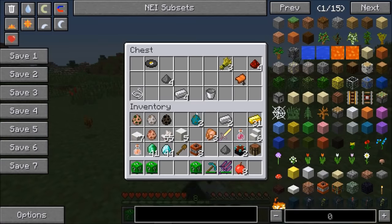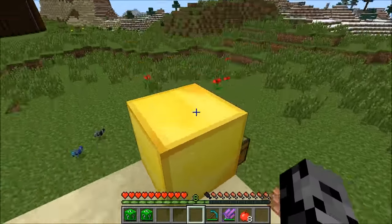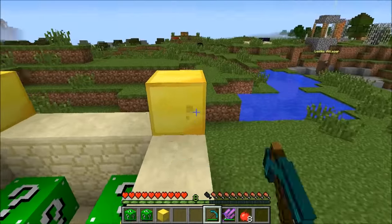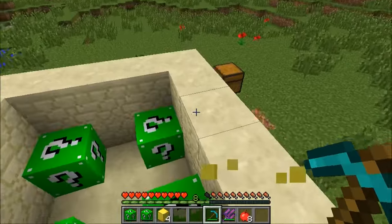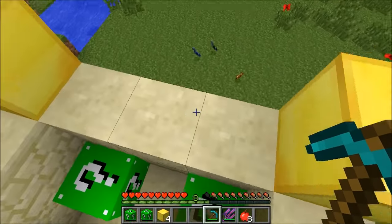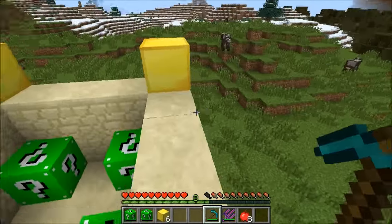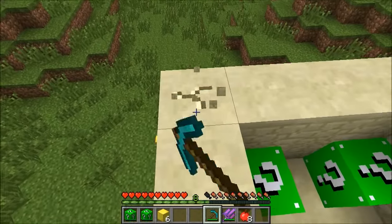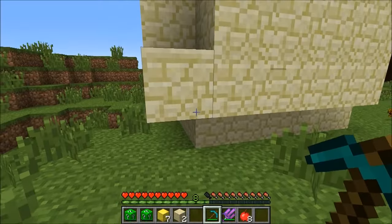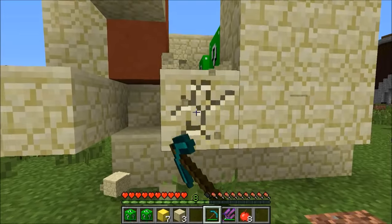I got my super unlucky blocks all to 100 luck! Horse armor, chest with a saddle, some iron ingots. I bought the lucky potion from the villager too! I got more lucky blocks and the tower - I'll probably die this time. I got a tower in a tower again - unbelievable! I don't know what to do with all this gold, they're already at 100 luck.